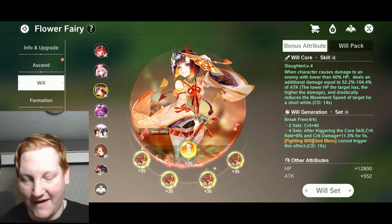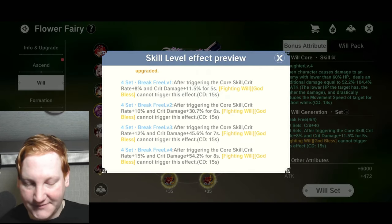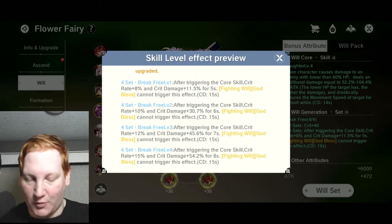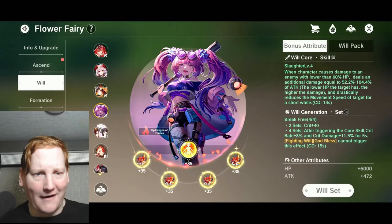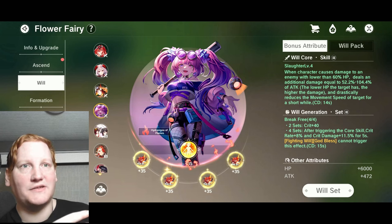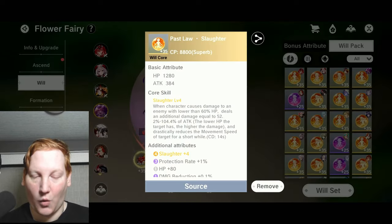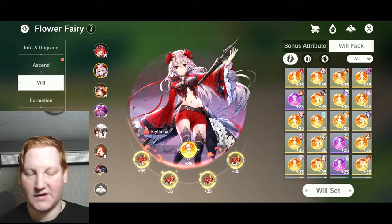All four of them have the Break Free will set. If we go over here, we'll see the level four bonus: four-set Break Free level four — after triggering core skill, crit rate plus 15% and crit damage plus 54.2% for 8 seconds with a 15 second cooldown. So over half the time we have that crit rate and crit damage bonus, along with our crit bonus from the book from Priest, as well as our crit rate and crit damage bonus from Never Miss. For our cores, we have two Slaughters and two Fierce Attacks.